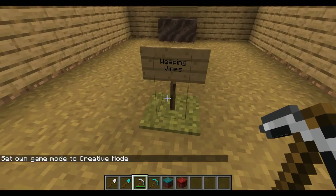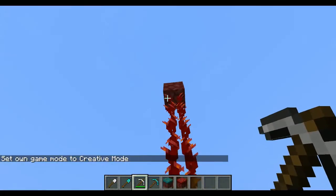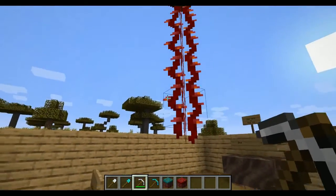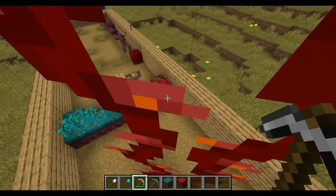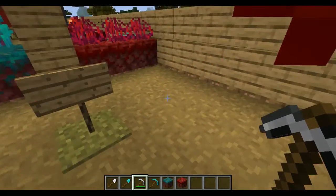Then we have weeping vines. They're actually really, really cool. Now at the moment they have no property at all other than just hanging. You can't even climb them.